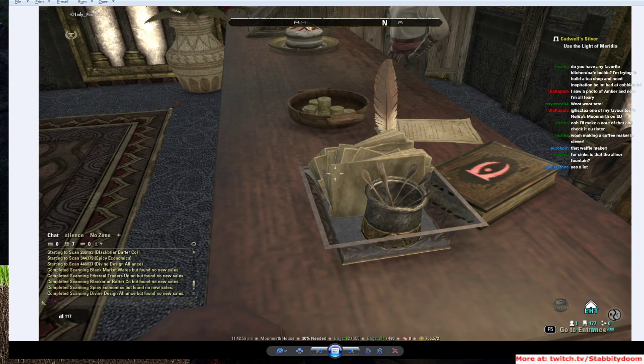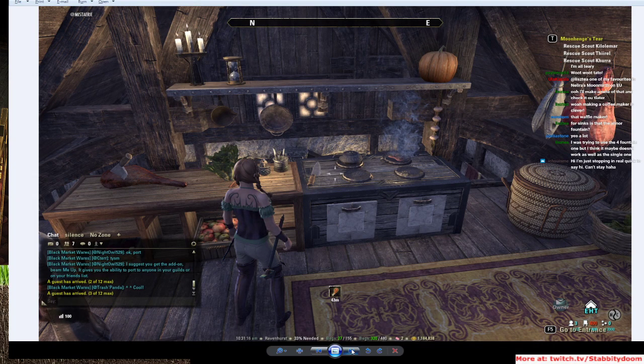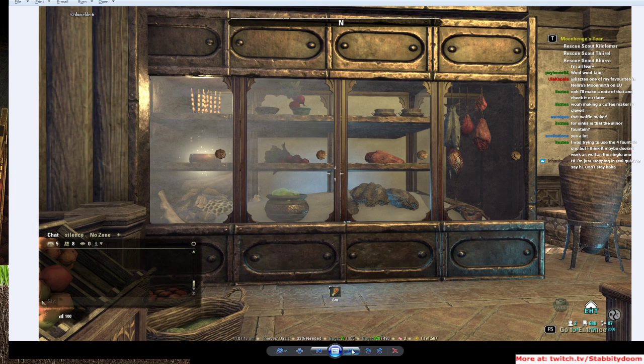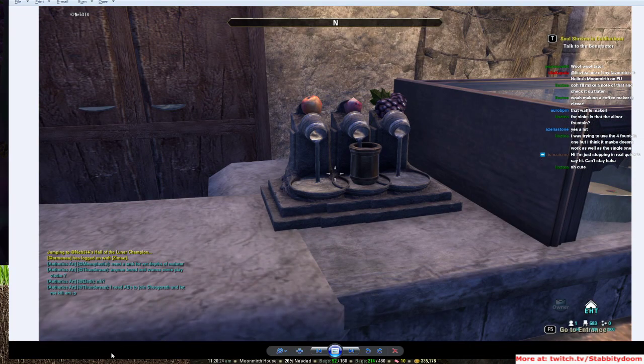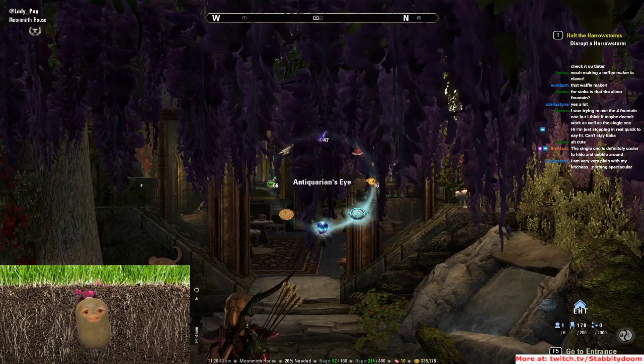I hope it's still up because there's a lot going on in that house. This is one by Masha. Hi Suizui, nice to see you. Misteri Bunny Bush — Danielder, Danielder. I'm going to show us the cafe. I love this cafe. This is a cafe by Lady Pan.